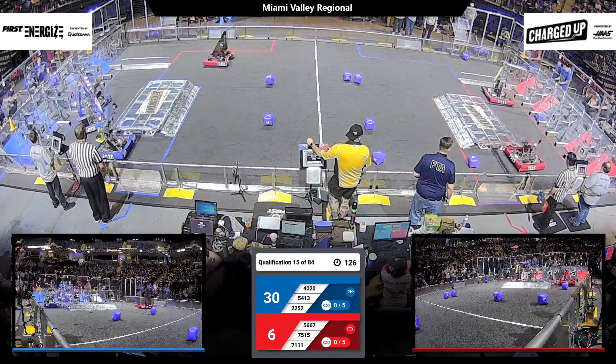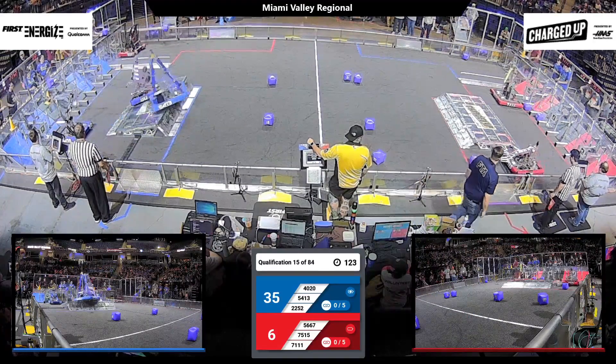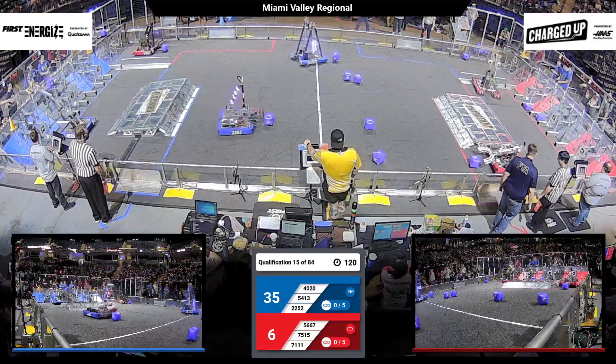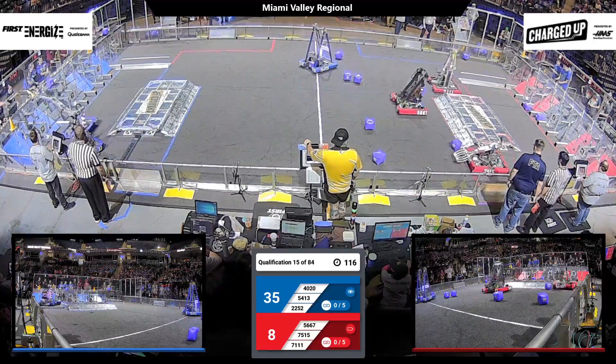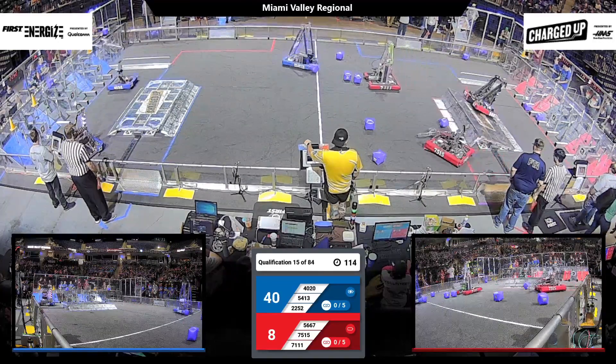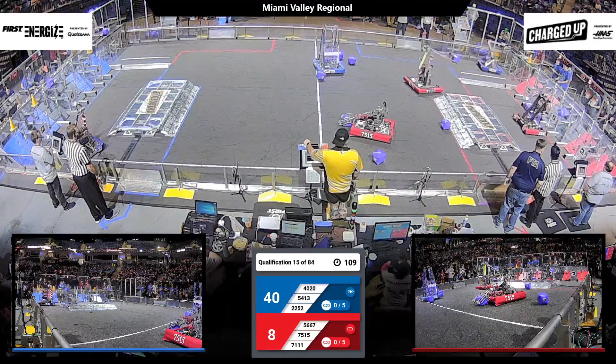Red Alliance getting rolling now with 56-67. The Digital Eagles making their way down to the loading dock, picking up just one cube along the way. Picking up the cube and away they go, up across the charging station and dropping things in on level number two.